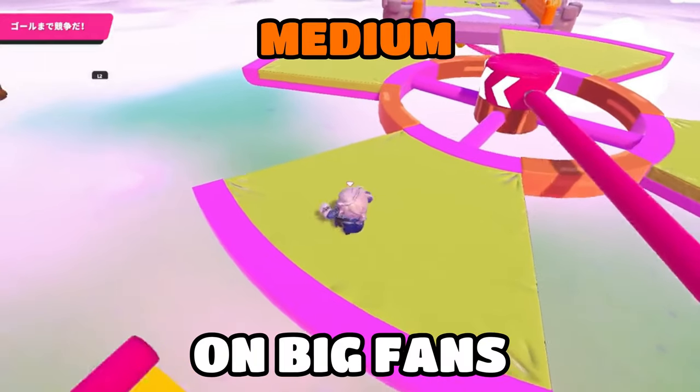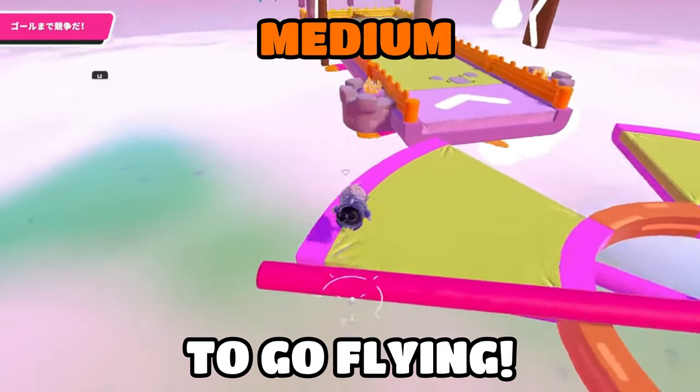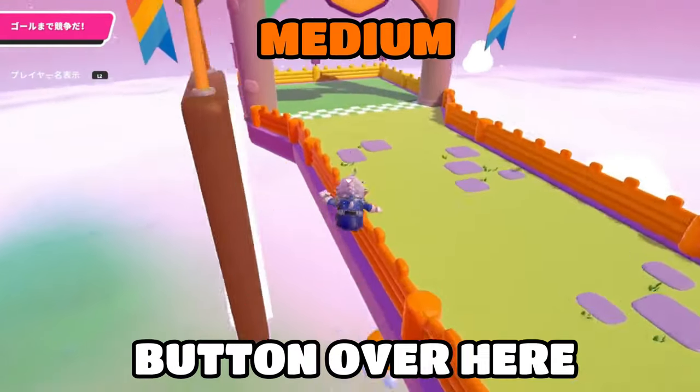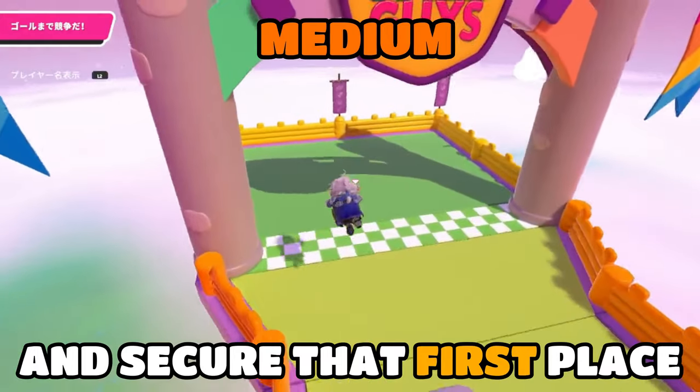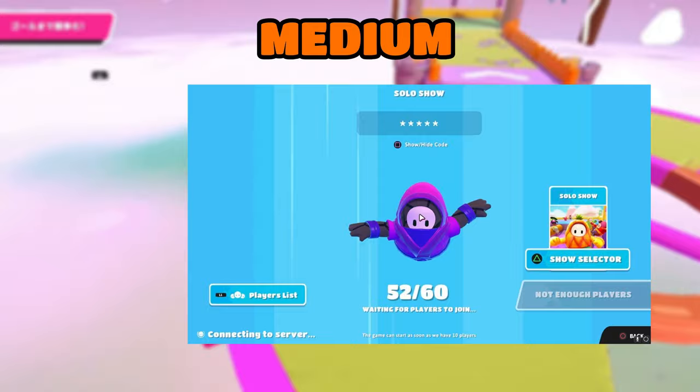On Big Fans, jump once the bar is about to hit you. After, dive mid-air to go flying. Spam your jump button over here and secure that first place. It looks easier than it looks, so practice this in customs before trying in a multiplayer game.